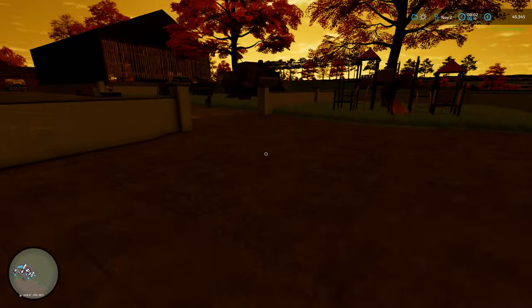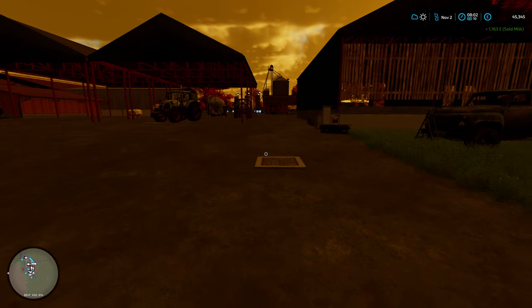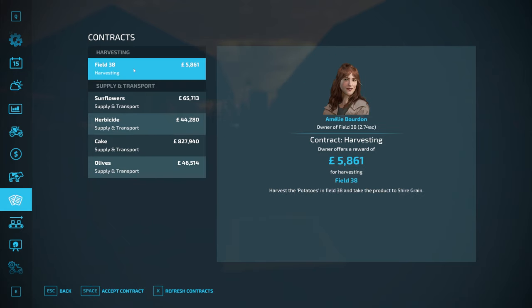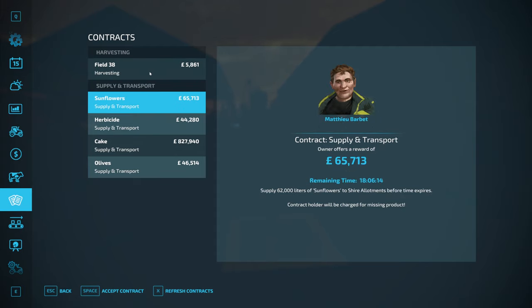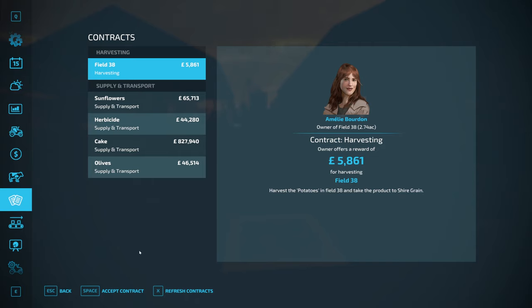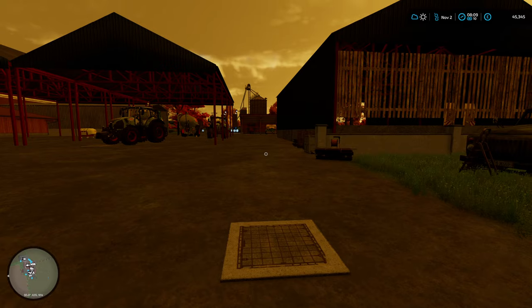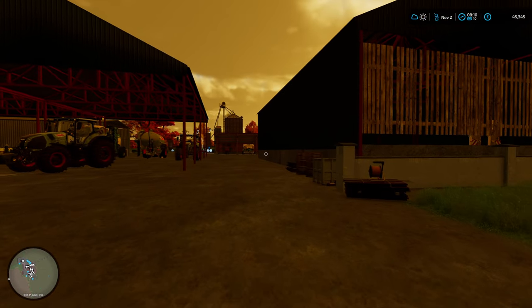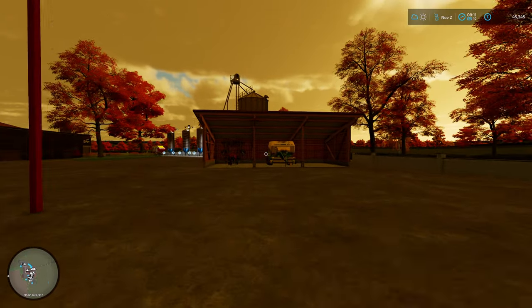That's a little bit better - £1,163 on the milk this morning. Let's check the contracts. Cows' feed is still good, lovely. Harvesting - it's only five grand as well. A solid day's work, five grand, not that impressive. Why can't I borrow the equipment? It won't allow me to borrow the equipment - what's going on? So we can't do it. Oh dear. So we're not doing that. What are we going to do today? There's nothing to do with our land - it's crazy.